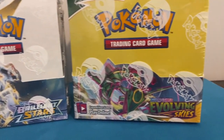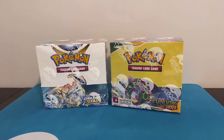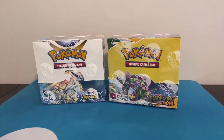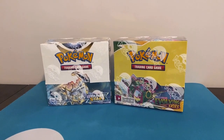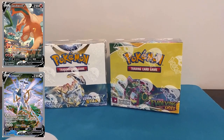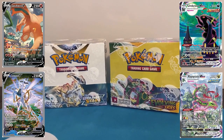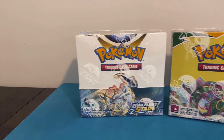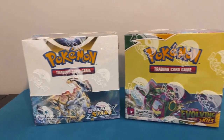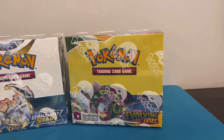Brilliant Stars and Evolving Skies — easily two of the best sets from the Sword and Shield era, featuring some of the best alternate artworks on Pokémon cards today, including the Charizard V alternate art, Arceus V alternate art, Umbreon VMAX alternate art, and Rayquaza VMAX alternate art. These booster boxes are going head-to-head to determine which set gives you the best bang for your buck.